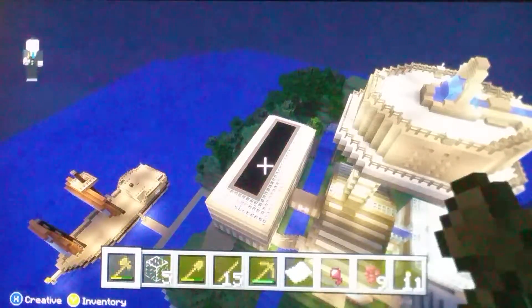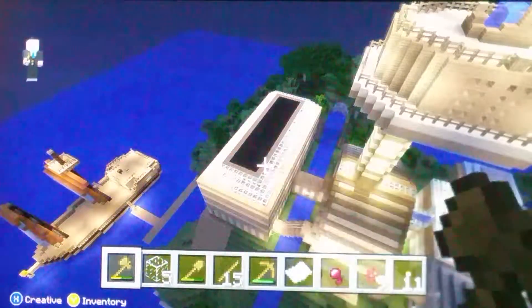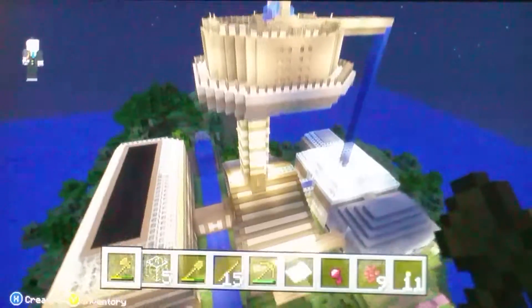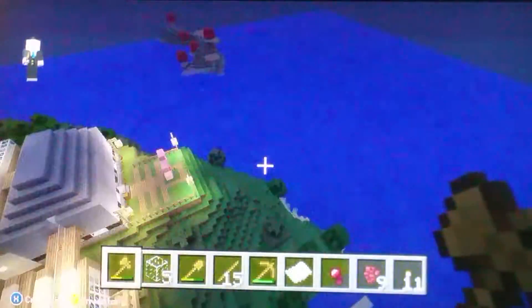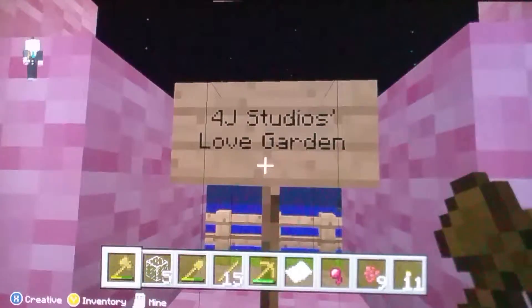It's a little old, you guys — like the old version. Here's the clubhouse, here's the music tower, here's where his room is and stuff. But one thing they added that's different — it's not Stampy's love garden, it's 4J Studios' love garden.